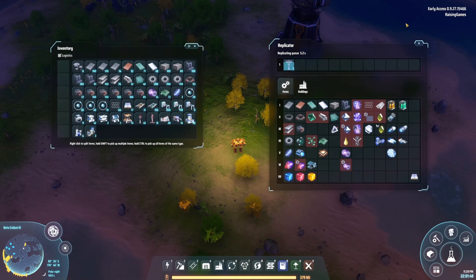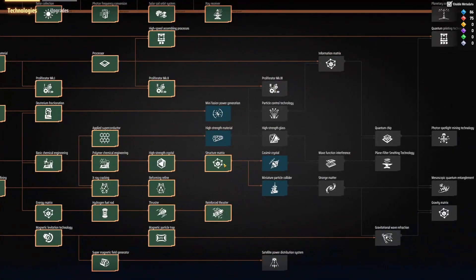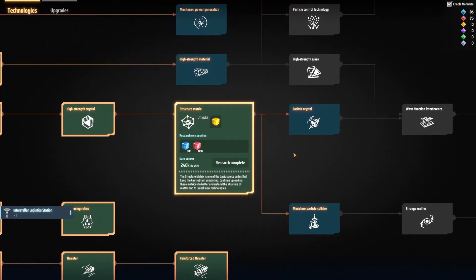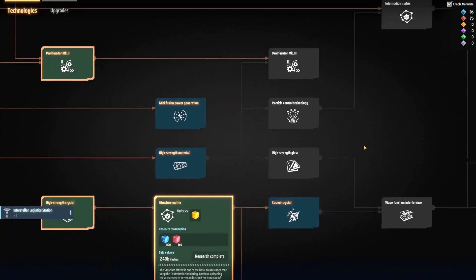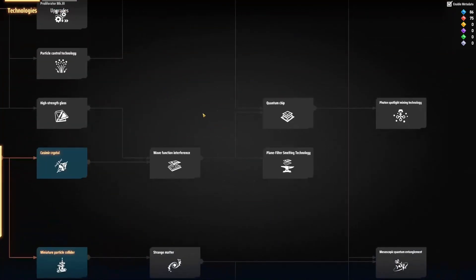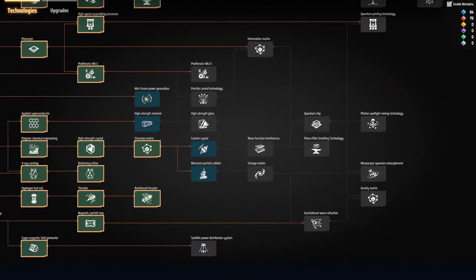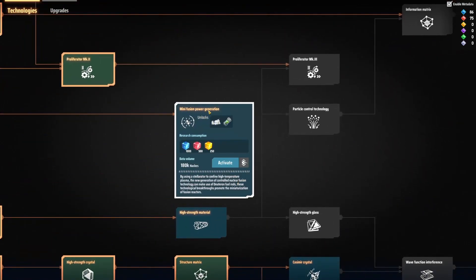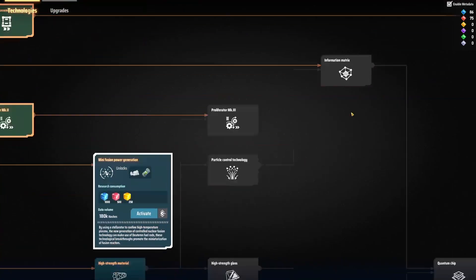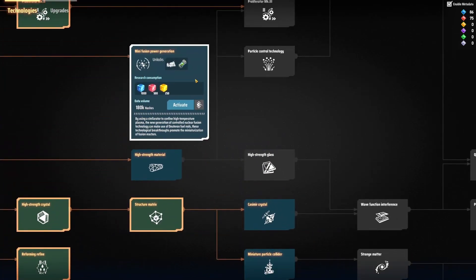As for our research, we do have the structure matrices, which we went ahead and finished up last episode. I want to try to push towards some more things — probably a better power supply. I think maybe we'll push towards the mini fusion power generation. But right now we're relying heavily on wind, and it takes up a very large footprint, so I'm thinking we'll do mini fusion.